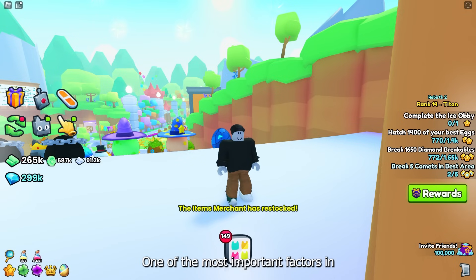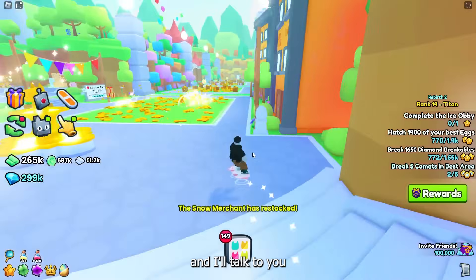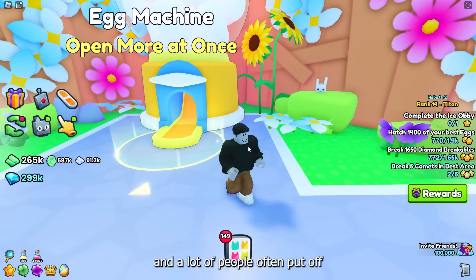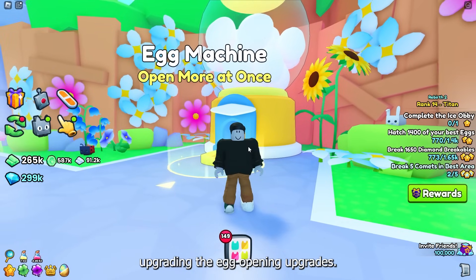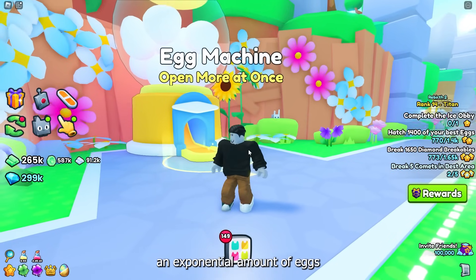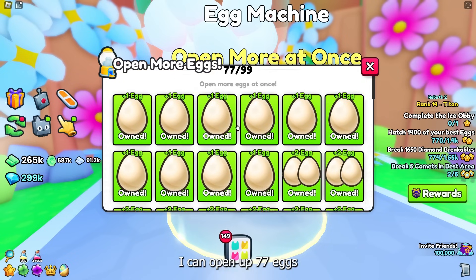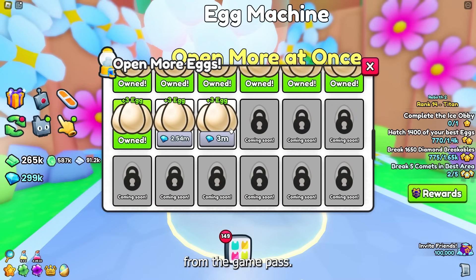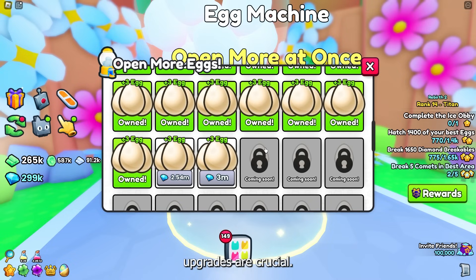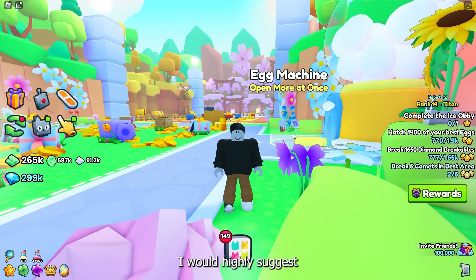One of the most important factors in getting a huge pet is how many egg opening upgrades you have. A lot of people put off upgrading these, but this is the main factor that leads to getting more huges because you can open an exponential amount of eggs each night with each upgrade. I just upgraded to rank 14 and can already open 77 eggs at once combined with 15 from the game pass. Max this out immediately.